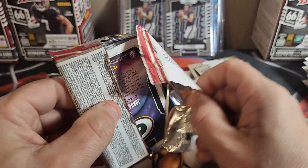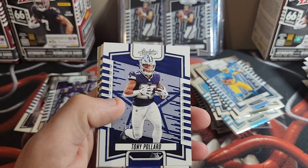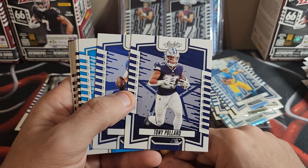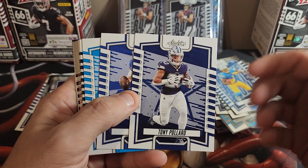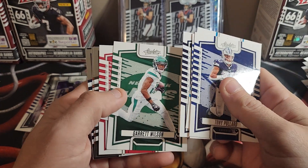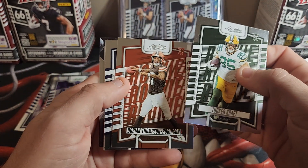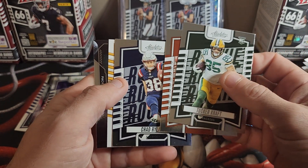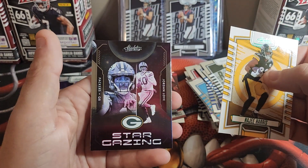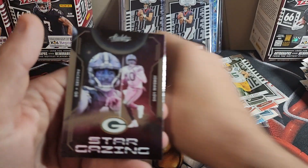Last pack. Not sure if I would buy this again, but hey, got one more pack to decide. I don't mind these, it's just not my favorite design — it's not bad. I mean, if I hit a Kaboom I would be thrilled. Josh Allen, Adam Thielen, Justin Fields, Garrett Wilson, James Conner, Tucker Kraft, Dorian Thompson-Robinson, Chad Ryland. Najee Harris, and Najee on the green — nice! Jordan Love on the Stargazing.